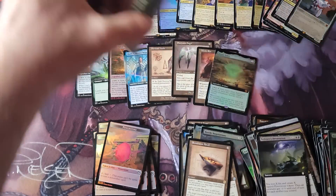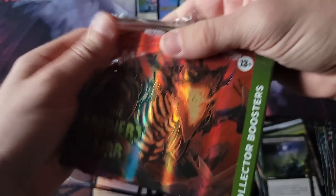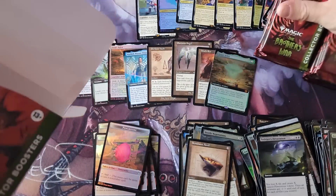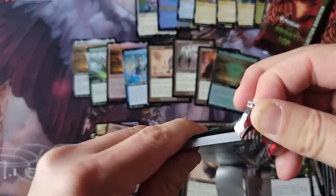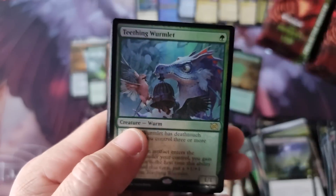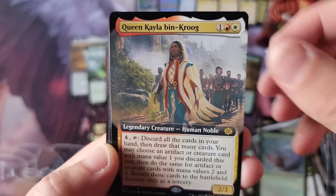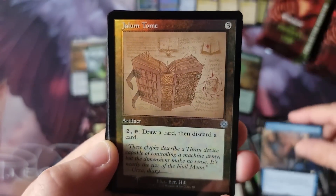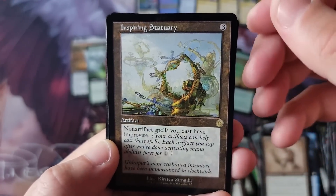It feels pretty normal to me. I'm not sure if there are certain artifacts — like Stoneforge Mystic, Mox Amber, some of the heavier-hitting ones — that you need to hit, otherwise it's kind of a bust. I'm not really sure if prices have stabilized or moved since the filming of this. But hey, the product's not collapsing in price — it's holding up just fine. Bin Grug, March of Progress, Jalum Tomb, Self-Assembler — gorgeous artifact, man. Inspire — that's what I'm saying.